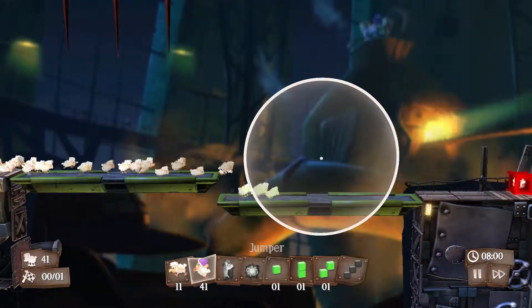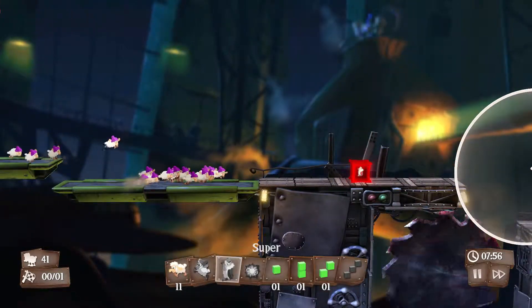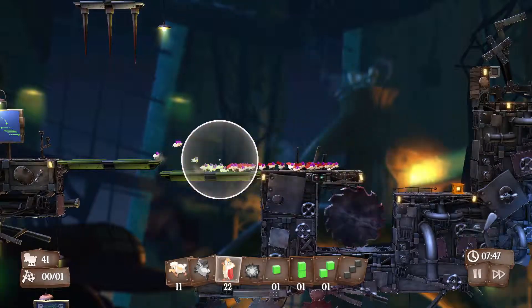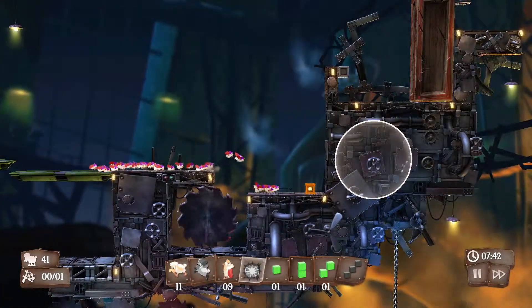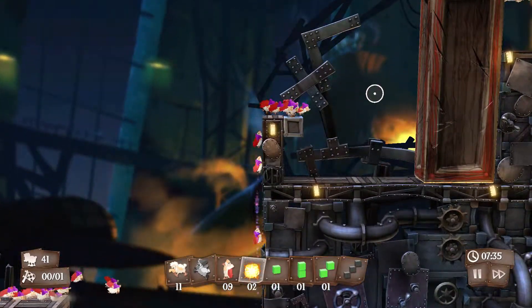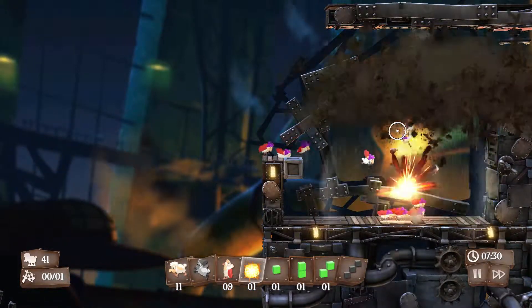As soon as the spike pad gets near it, just let them all go — you'll be fine. The spike won't kill them as long as you're doing it quickly. Then make all your sheep jumpy, grab the super sheep, and make them all super sheep as well. As soon as they grab the explody thing, let the first one go up and let him explode the wall for the rest of your sheep.